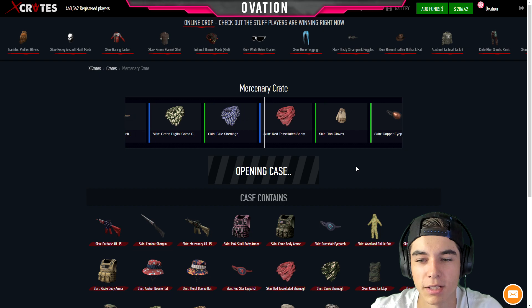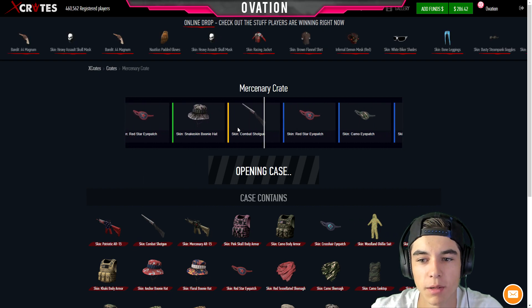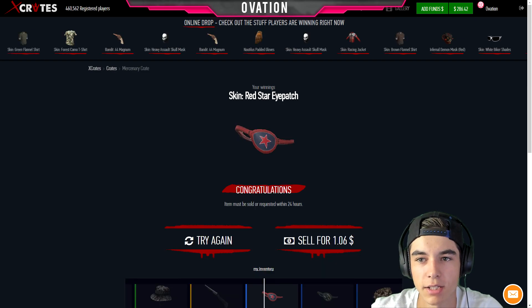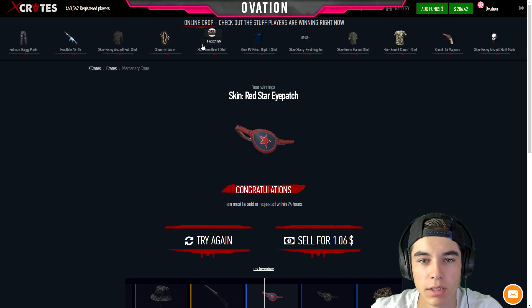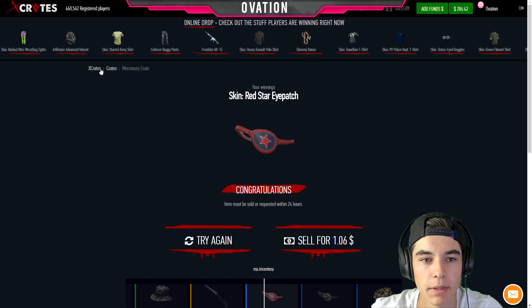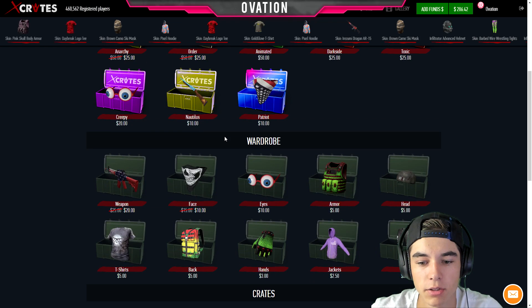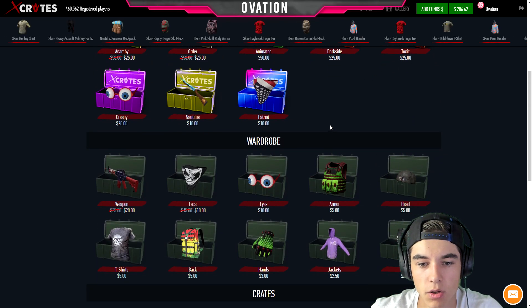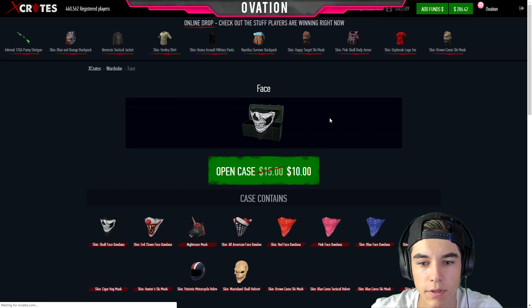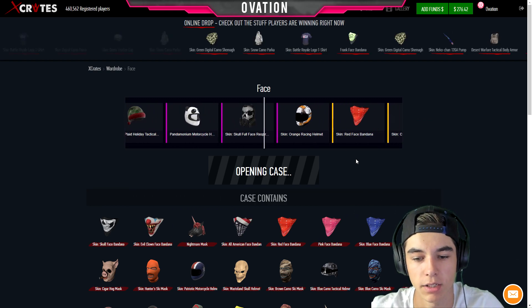We got the skull body armor again, that's pretty funny. We'll open up one more of these. The eye patch — that's a dollar, not too bad. Let's go back to the other crates. There are the regular crates, the wardrobe ones, and then the X Crates. Let's do some face mask ones — these ones are pretty good, they're ten dollars, so we'll try a couple and see what we can do.